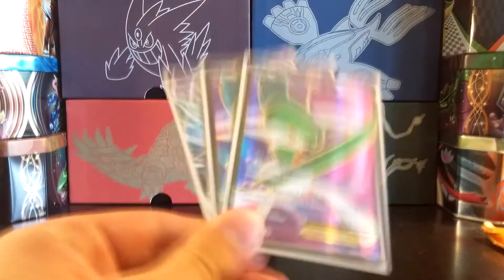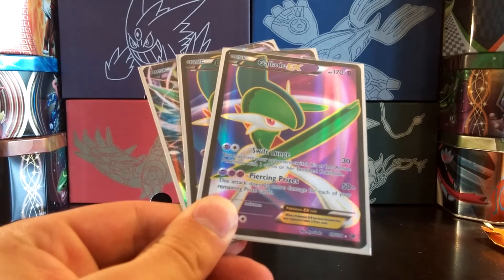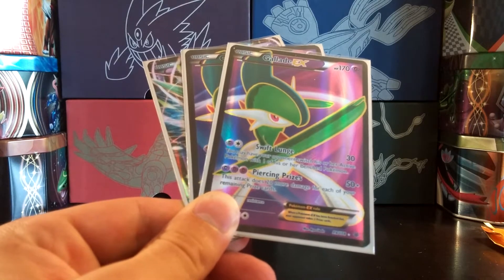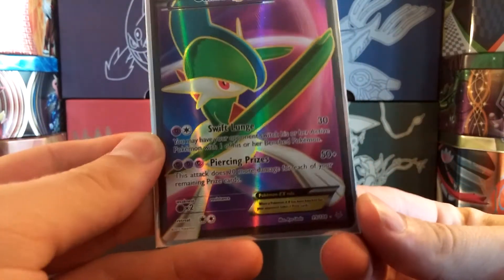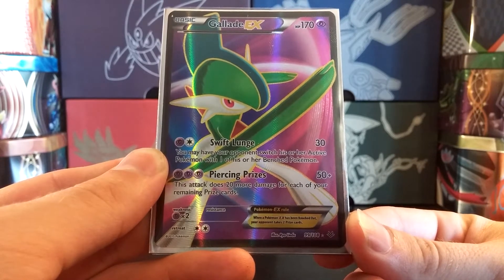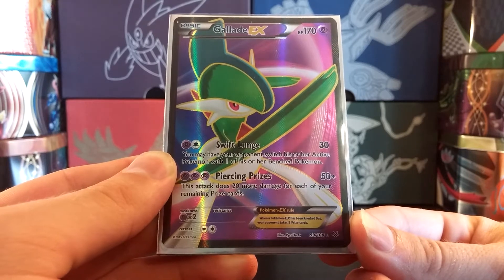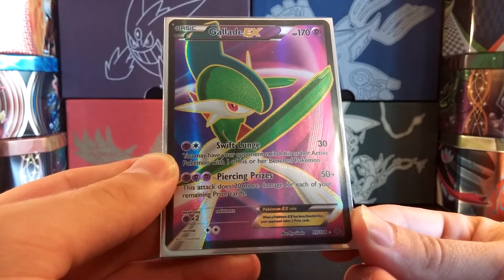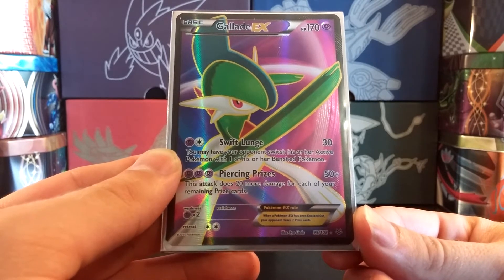Starting with the basics, I'm running three copies of Gallade EX. I found that three was a very nice number - with four, you often had too many Gallade EXs out and weren't able to Mega Evolve them quickly into Mega Gallade EX. The attack Swift Lunge costs a Psychic and Colorless Energy for 30 damage, and you may have your opponent switch their active Pokemon with one of their benched Pokemon. Useful early game if your opponent's getting something powered up and you want to switch it out, especially if the forced switch-in has a heavy retreat cost.